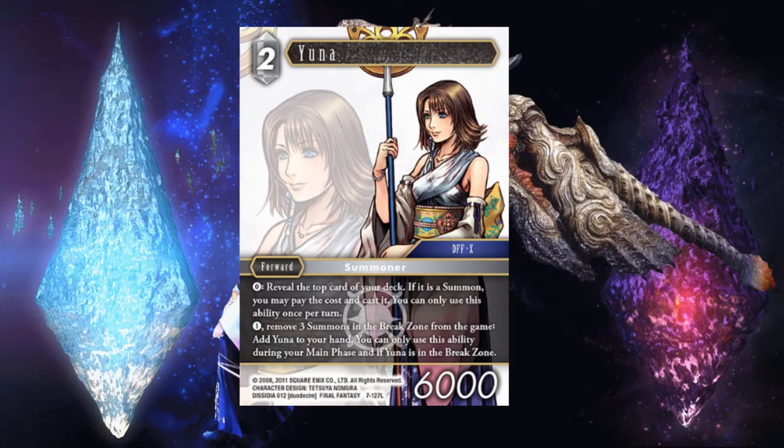First up with the light cards, we got Yuna. She has two abilities. For zero, reveal the top card of your deck — if it's a summon, you may pay the cost and cast it. You can only use this ability once per turn. And then for one, remove three summons in your break zone from the game and add Yuna to your hand. You can only use this ability during your main phase and only if Yuna's in the break zone.